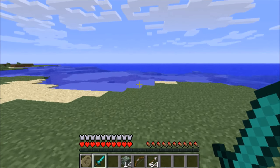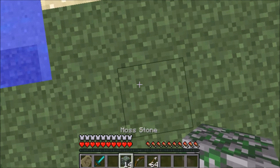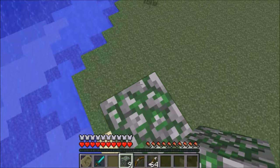It's easier than some of the mods I've seen. Some mods require a diamond block or a gold block. This one's just mossy stone, and that's pretty simple to get.